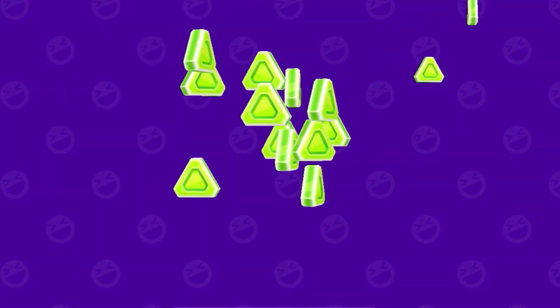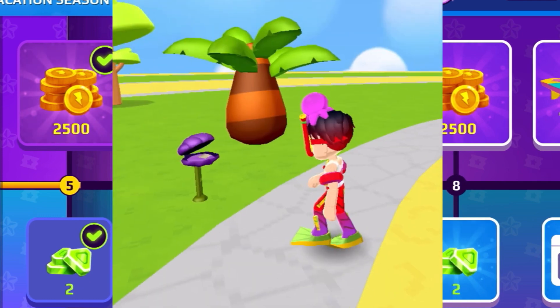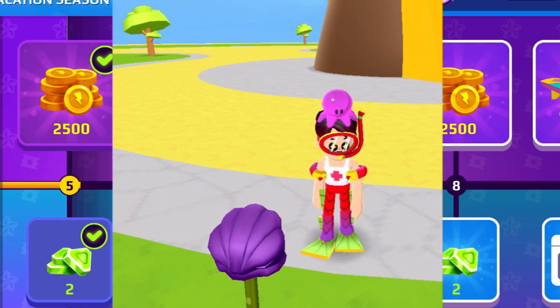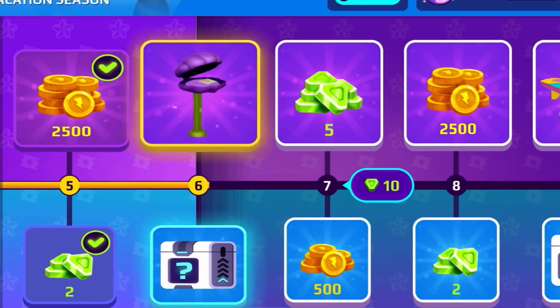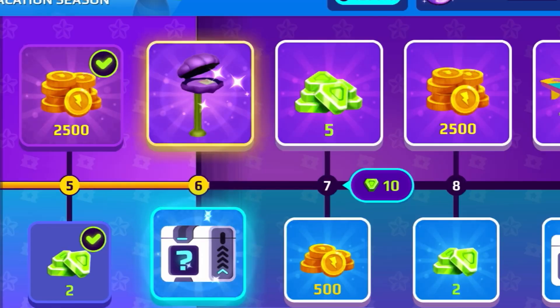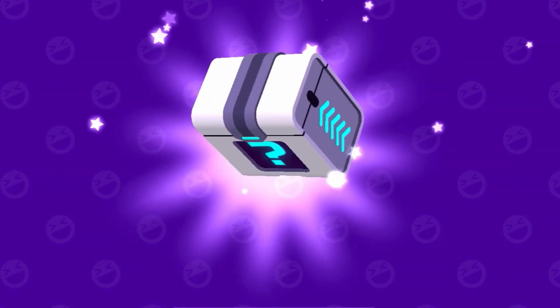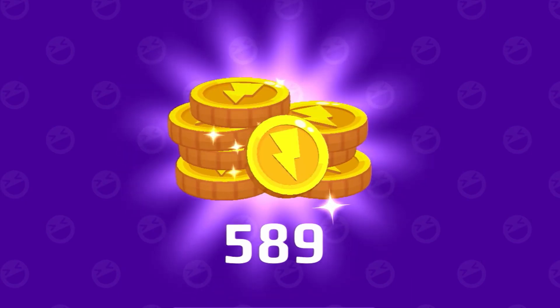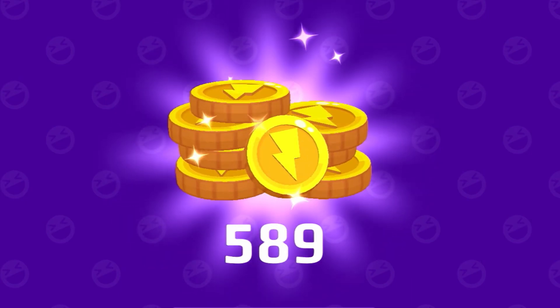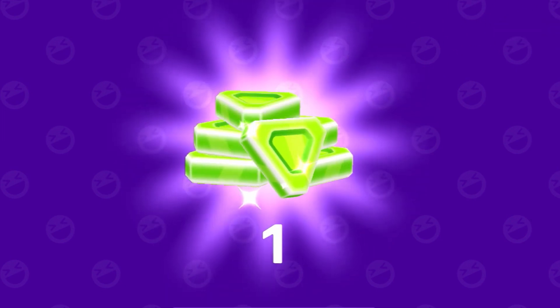We're getting more gems and coins. For the 6th level, it's actually a really cool mail thing. So let's just get it. We have this really cool mail shell and a surprise box. The surprise box gave us 589 coins — such a random number — and also 1 gem.